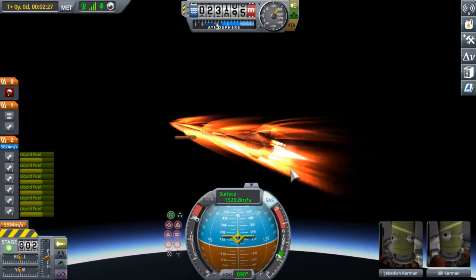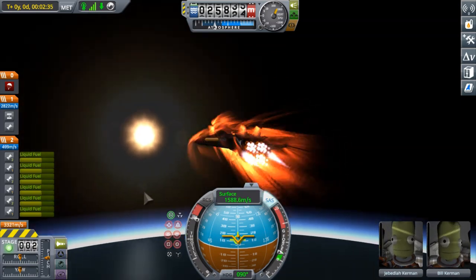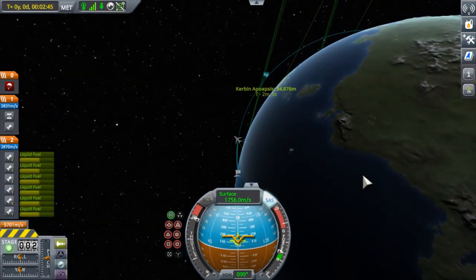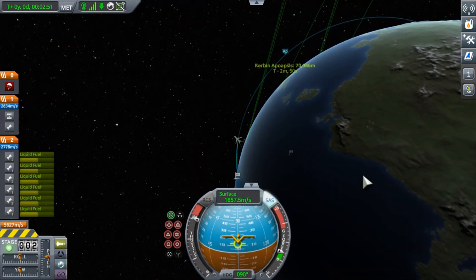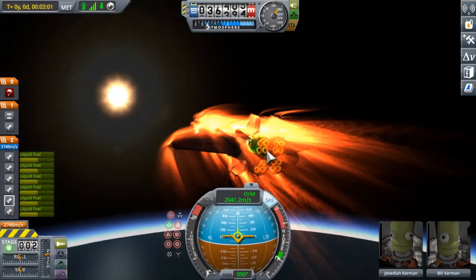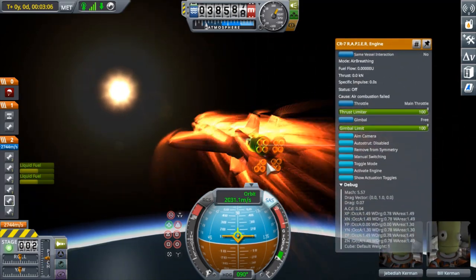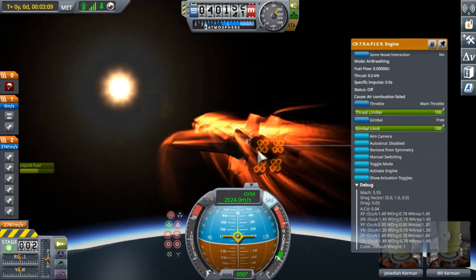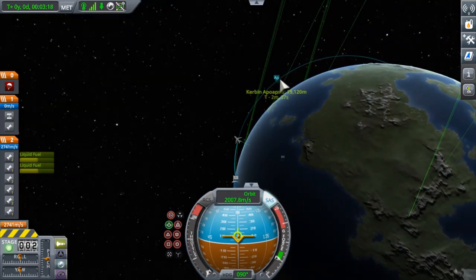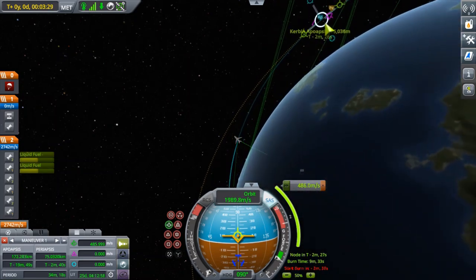The nuclear engines have started. Once the thrust of the rapiers falls below 30 kilonewtons, we can fire up their closed cycle mode — not the most efficient way of using the rapiers, but enough to make sure our apoapsis, our highest point in orbit, rises above the atmosphere before we get there. It's now about 75 kilometers, which is well above Kerbin's atmosphere which stops at about 70 kilometers. Here I am shutting down the rapiers one by one so they don't suddenly restart in flight. It got a little messy, so now I'll make a maneuver node to raise our periapsis — the lowest point in our orbit — to be above Kerbin's atmosphere so we are in a stable orbit.